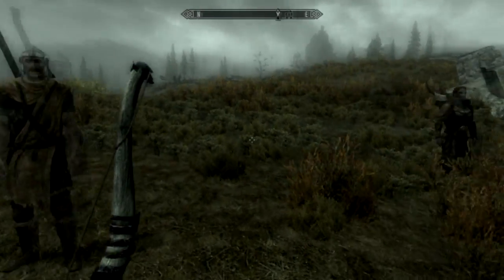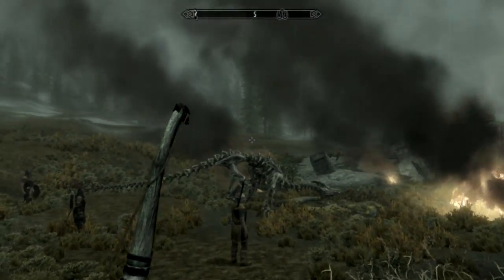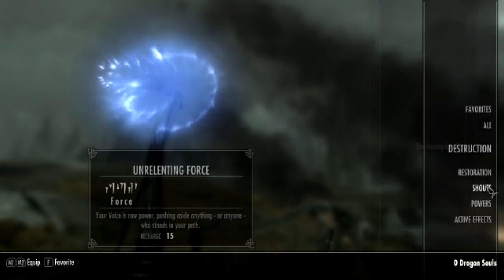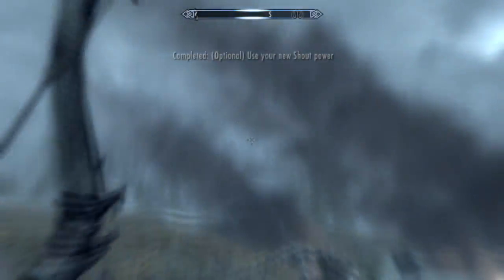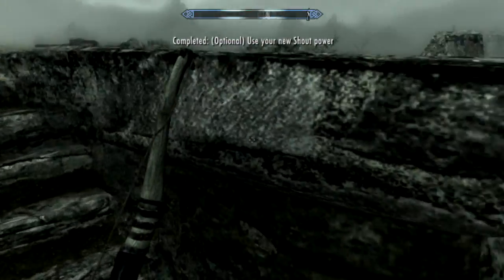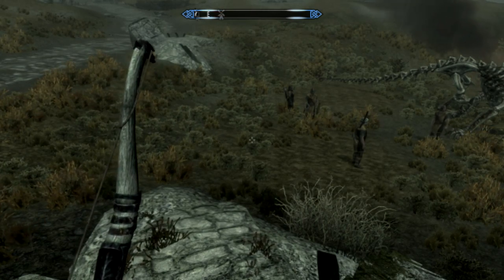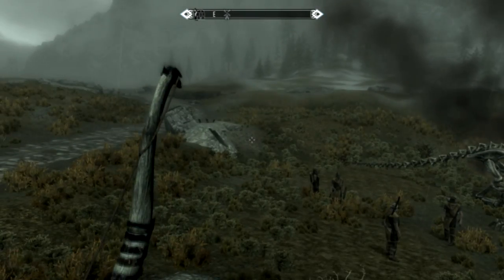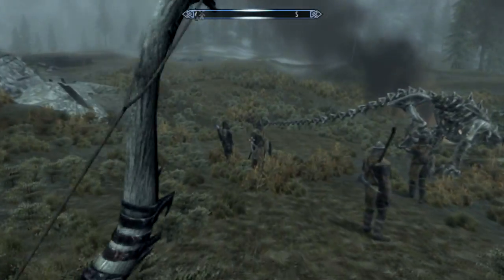Yeah, this dude just tells me that I'm Dragonborn. Dragonborn basically means I can use shouts. If I just press Tab and go to Magic, this is where you get your very first shout. You get the words earlier, and there we go — Z to shout. If you see my top bar where my map indicator is, you can see it's slowly decreasing. That is my shout cooldown. Once it reaches the end it's ready, and now I can use it again.